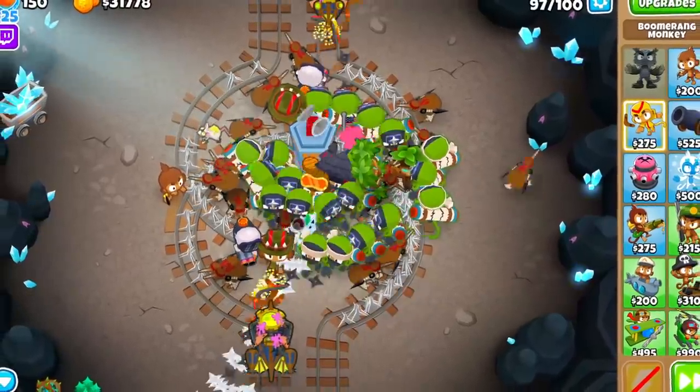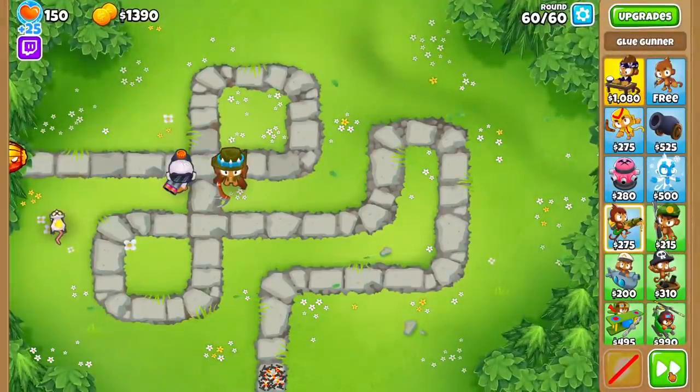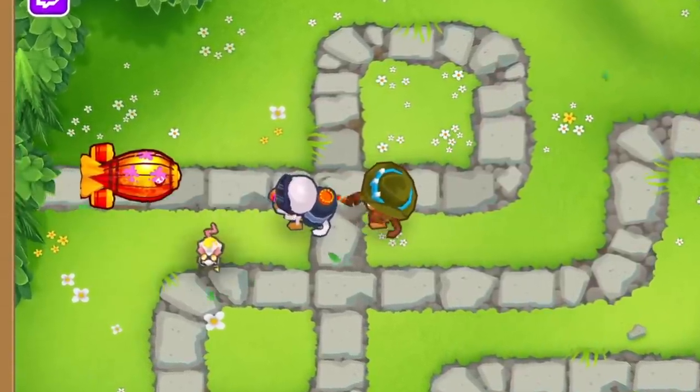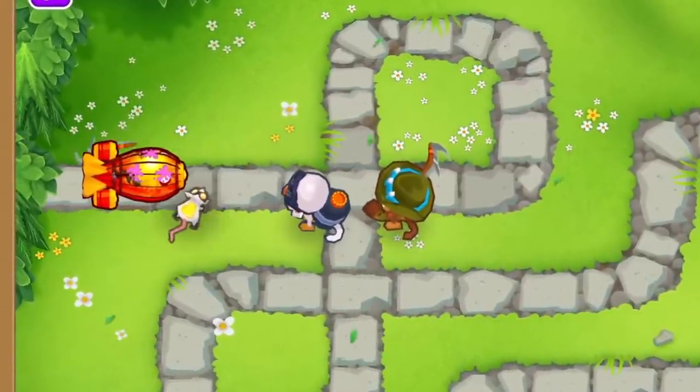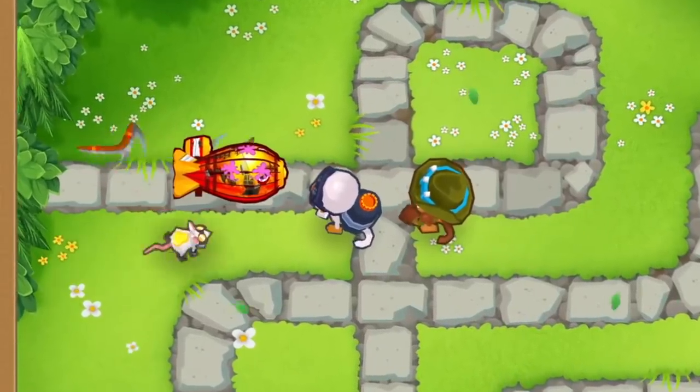So there you have it. Both Crosspaths are useful, which is how Ninja Kiwi intends all towers to be. The first tip is that the Mobepress combos amazingly with mob glue, because the knockback is a set distance and not related to blimp speed at all, meaning it will take the Blimps much longer to recoup that lost distance.